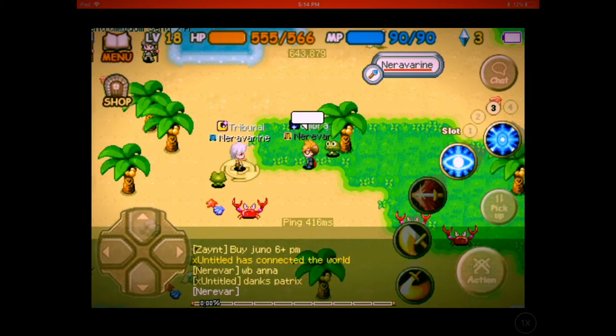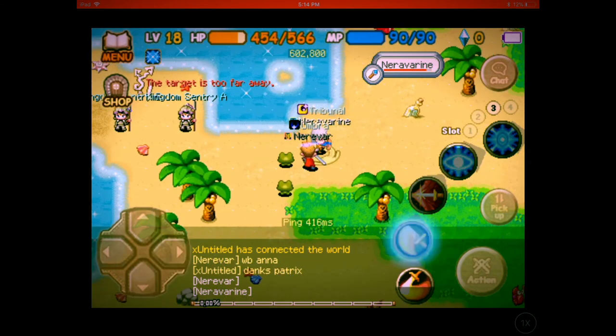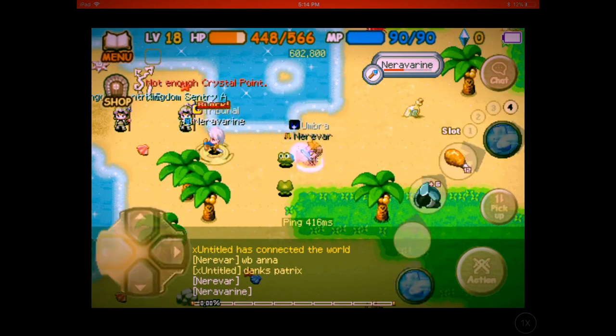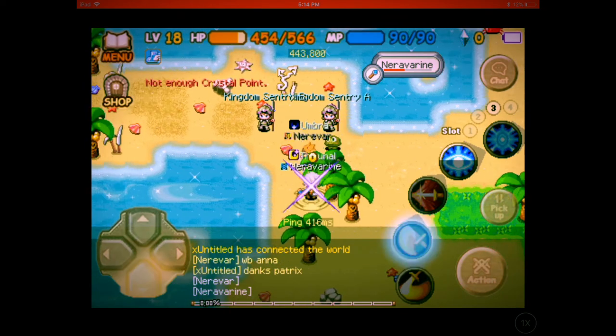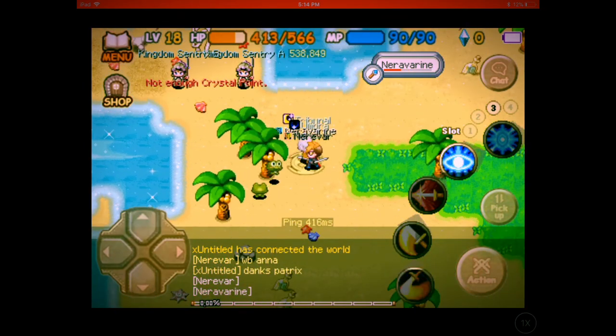Pressure is important. Dealing damage and forcing them to go where you want to go is very important. You gotta follow them and go ahead of them. Keep doing damage and eventually you'll get the kill.